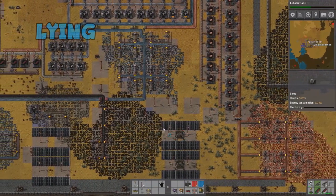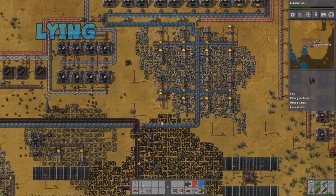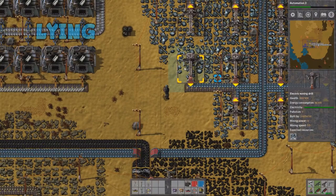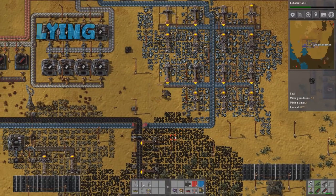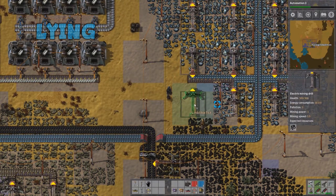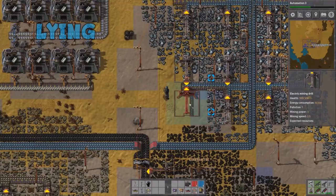With that done, I'm gonna look at my system here. Full oil processing — I am crossing that off because it is done. All of our oil processing is complete. We have an electric mining drill down here that is eating literally nothing. Expected resources blank, so I'm just gonna tear that up. Actually, put it back down — it doesn't want me to place it here for some reason.